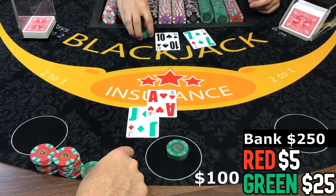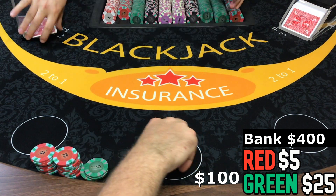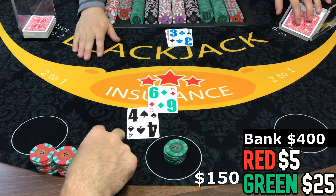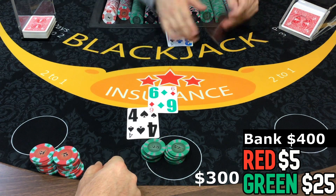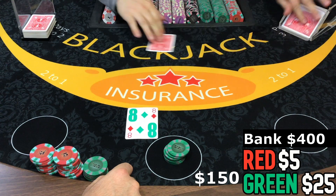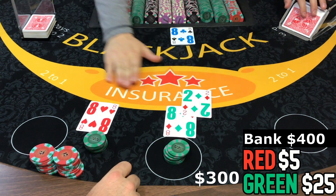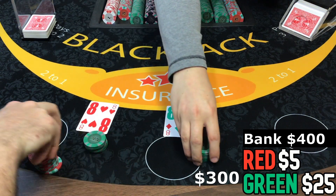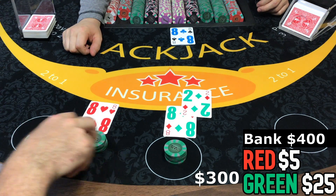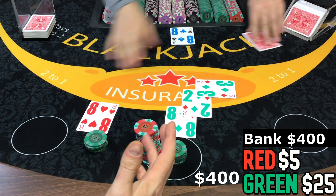We got one fifty here — perfect. Double down, twenty. Ten — we got a clutch. Eight, that's a split, there we go. Ten. Double for less — what do you have here? I think there's one fifty there. So we got a hundred bucks, we'll do a hundred dollar double for less. 13, 18.